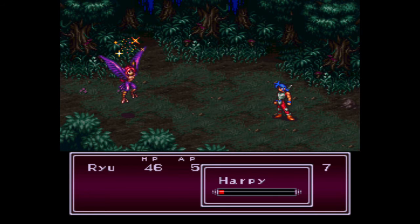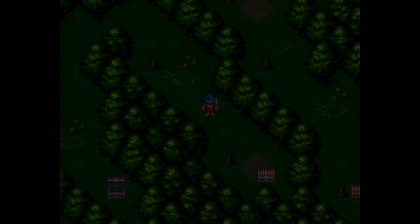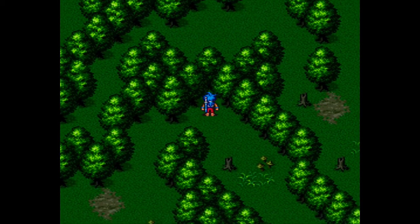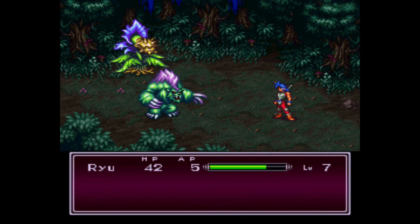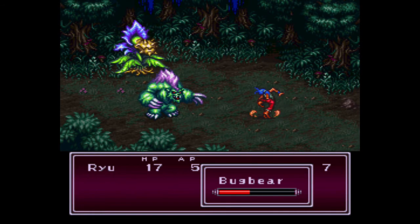Stupid birds. And we get another herb. Excellent. So now we want to go... it looks like we don't want to head up this way. Got more of these guys — still got the Bugbear. That's auto-battle. Jeez, I think I just got a counter on him though. That's helpful.